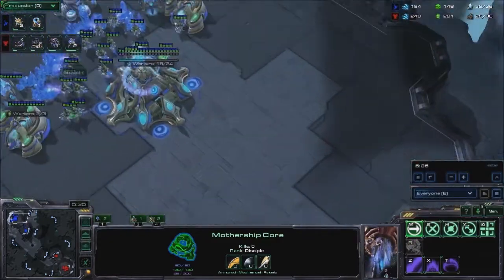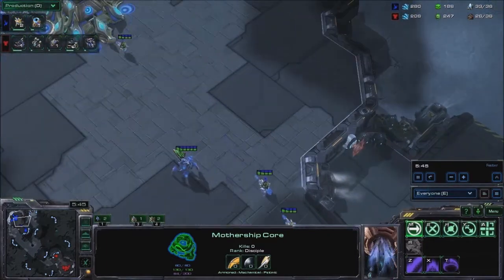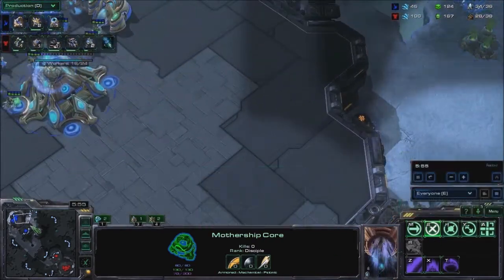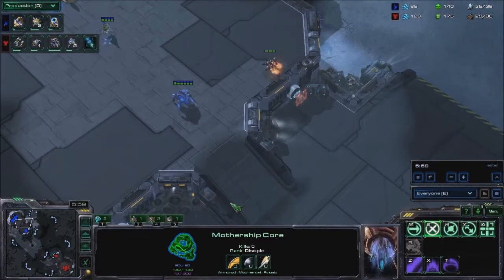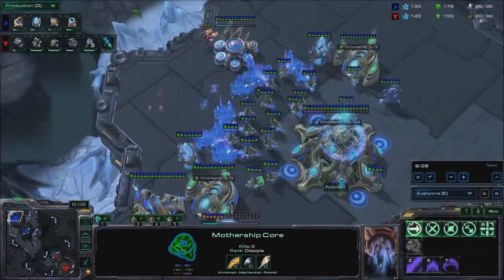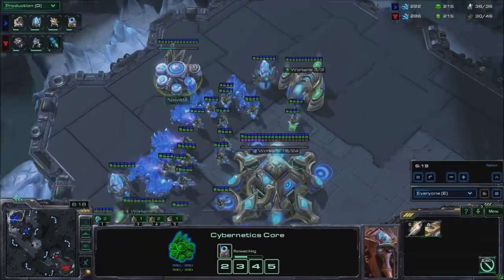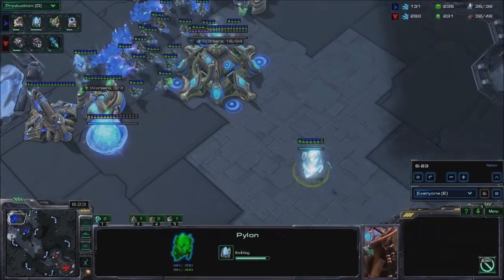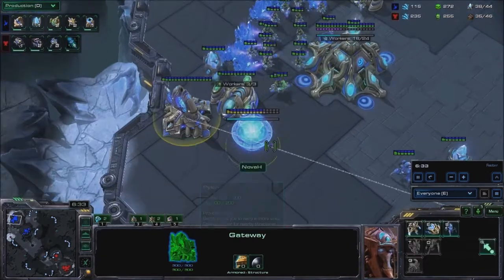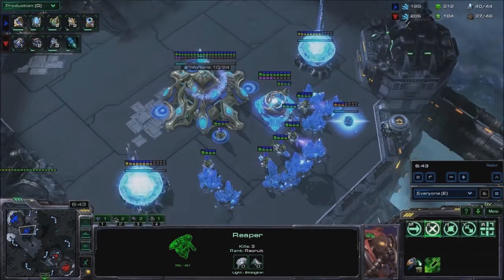Mothership Core coming out straight away — I get the Mothership Core then the Warpgate. The Warpgate isn't as important as getting that Mothership Core out really quickly so you have Photon Overcharge, so you can feel safe and poke out to scout without worrying about dying instantly to a stimmed marine army. Stalker on the high ground defends my main while the Mothership Core defends my natural. Walling off somewhat at the back with another Pylon, though placing your third Pylon there means you don't really have any surface area to build buildings.